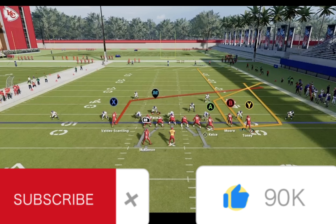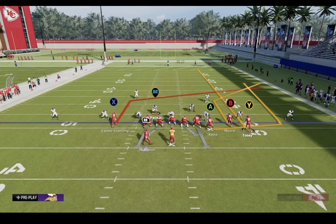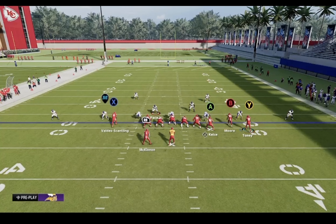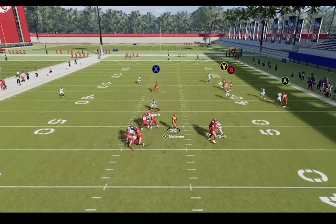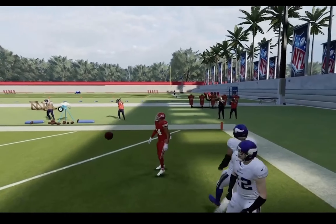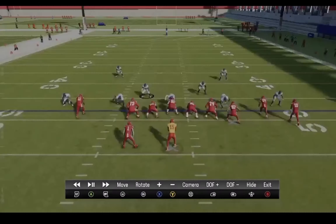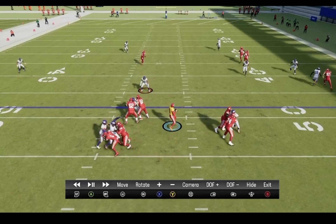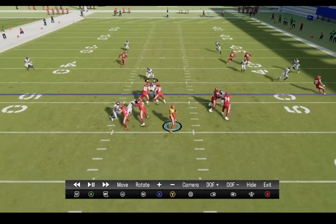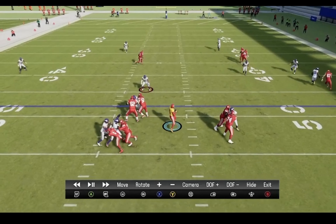Another Four Verticals combo: Y on a shriek, B on a corner route, leave A on his route, motion Y over, and put X on a post. Set protection by sliding away from the running back and ID to the same side. B is wide open running over the top — we take it for a touchdown. With Horror Master it doesn't really matter what play you're calling; this can be done out of Post a Drag or any of the plays shown, because Horror Master lets you put anyone on any route. X was open over the middle too.